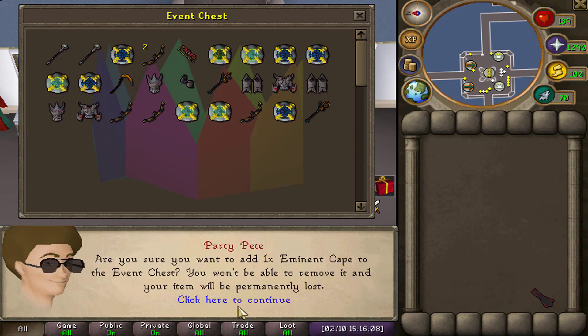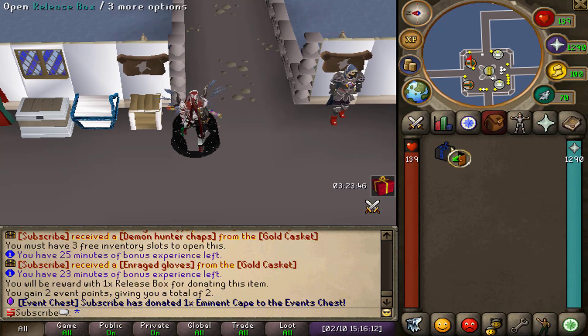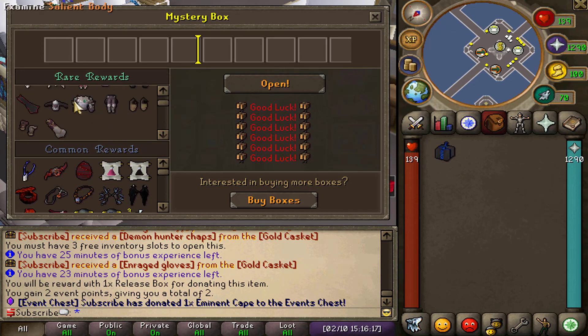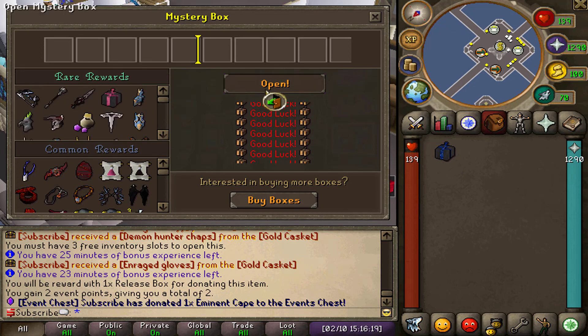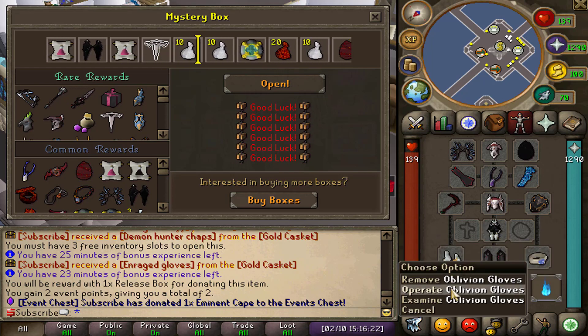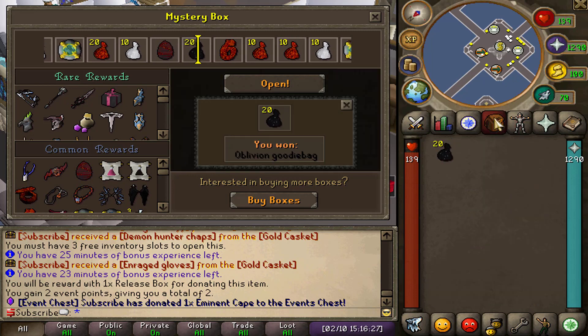Since I already have the eminent cape, I'll go ahead and add it to the event chest because with that we should be able to get one of the release boxes. Let's go ahead and open this up — the main reward I want is the eminent plate leg so I can upgrade those, or eminent gloves if I can get one of those as well.